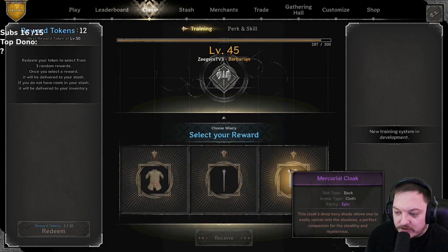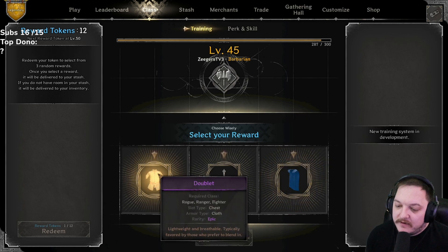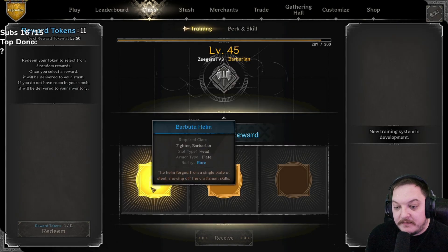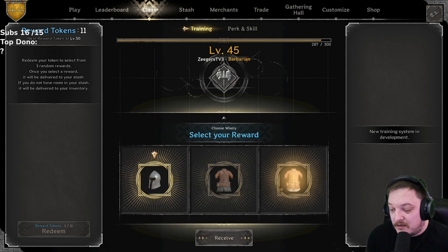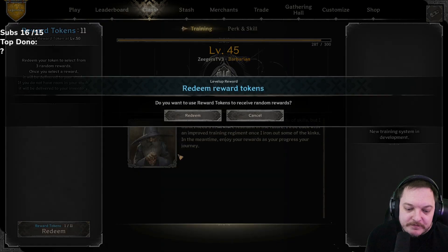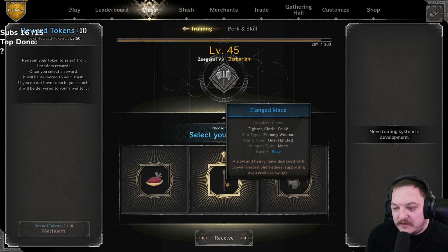Doublet, flanged, mercurial — we got the dex cloak or the dex doublet. I'm thinking the doublet, I kind of want to see what an epic doublet rolls. 12 left: barbuda, ornate, padded tunic — padded could be good. We're gonna go padded tunic. Feathered hat, flanged, zabumafu — let's go flanged.